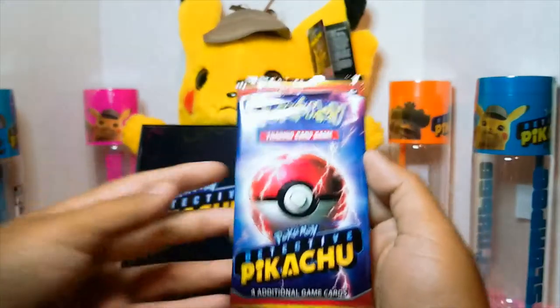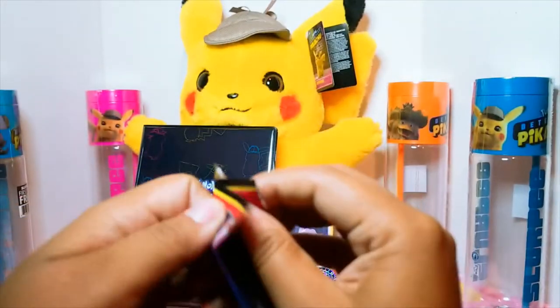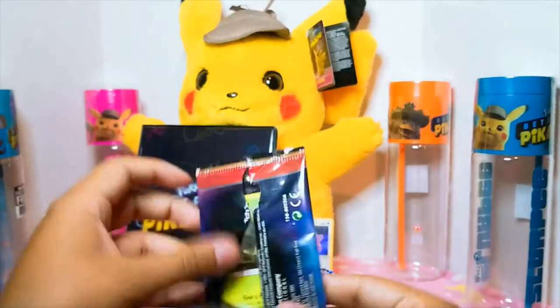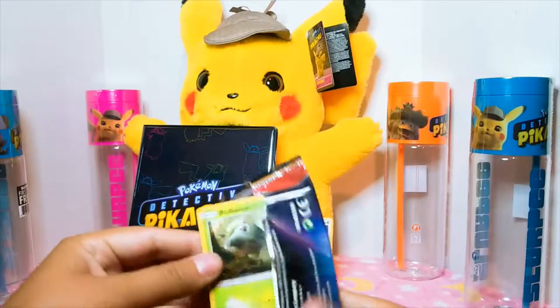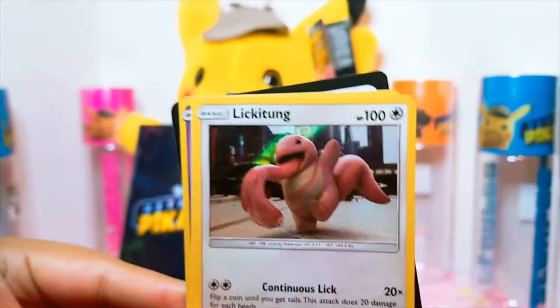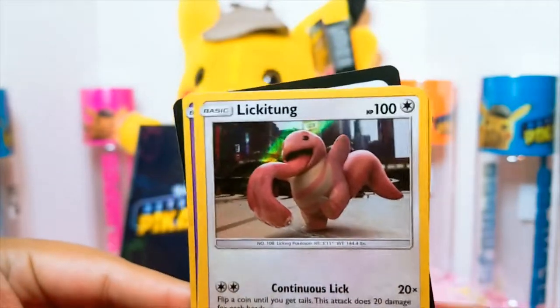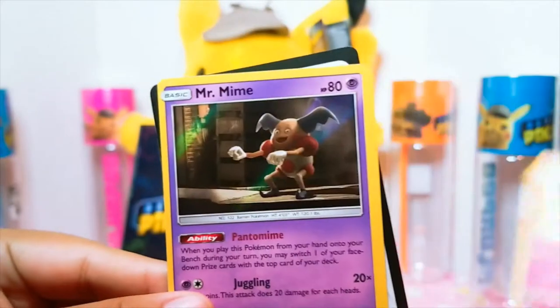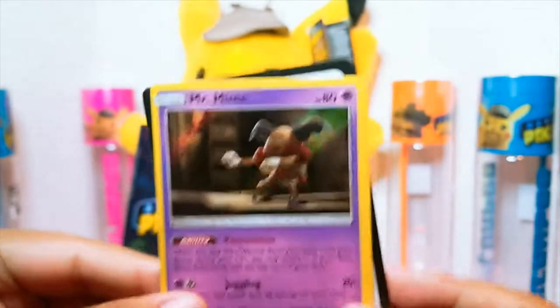Here we go. The first one we got is a Bulbasaur, a Lickitung, Snubbull, and a Mr. Mime. So far we have gotten all these.